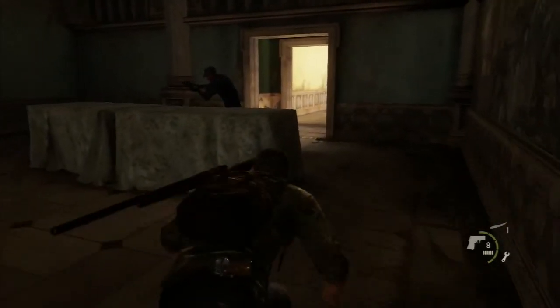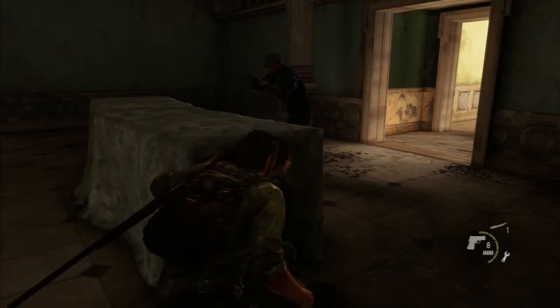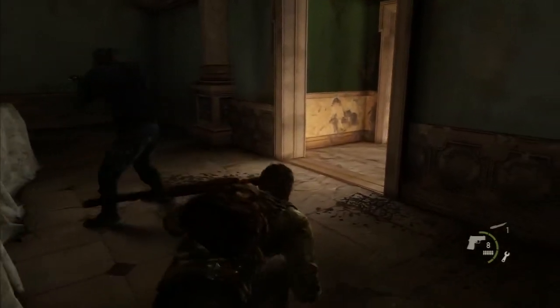Be aggressive once again, and despite the fact that Joel's head will bob up, the guard is still unable to see him. He turns once more — simple as that.